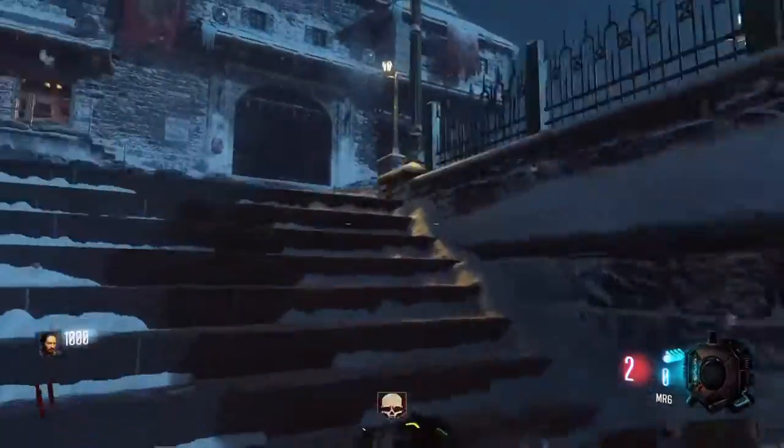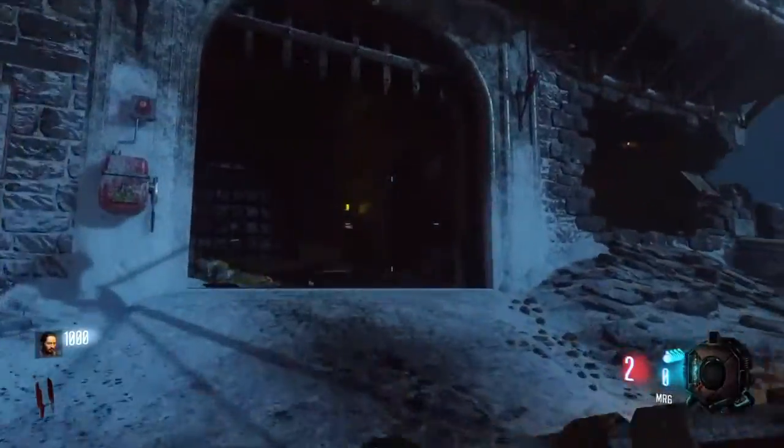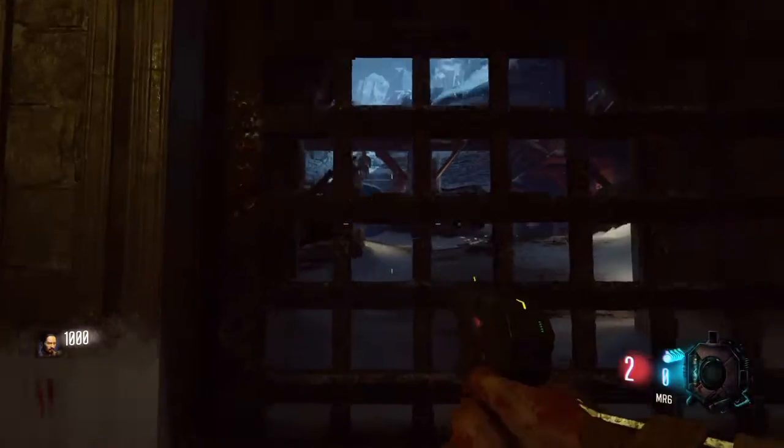The first thing you'll want to do is open that first door — it costs 1750 — and open that first door to the right and the second door to the right.